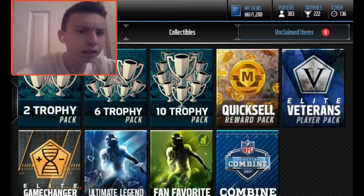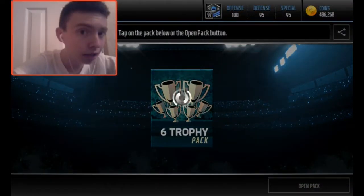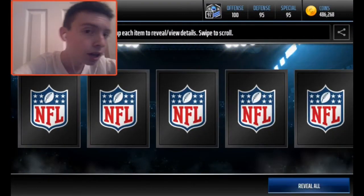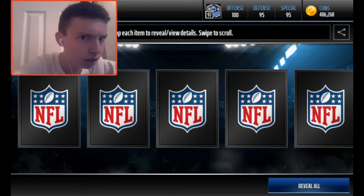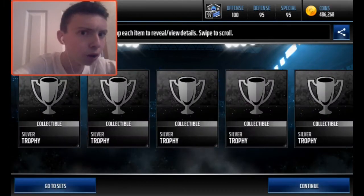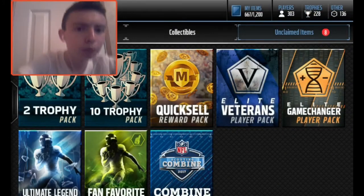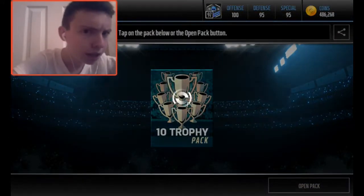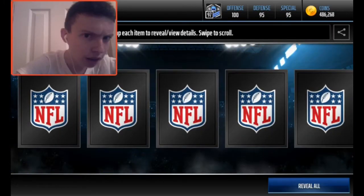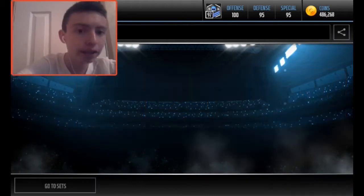Some of y'all may be wondering, CBG Madden Mobile, I thought you had all elites — how come that dude upgrades your team? I'm going to show y'all in a little bit. I have 100 overall offense that I'll show y'all at the end of the video — it's pretty dope. We're going to pull all silvers and a gold. My luck is on a roll, man, and I have a strong feeling we're going to pull an Elite in this pack. We pulled a gold trophy, another gold trophy, and another gold trophy — so no elites.